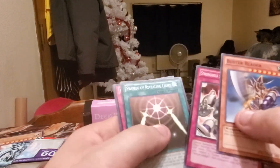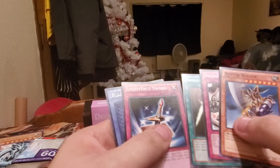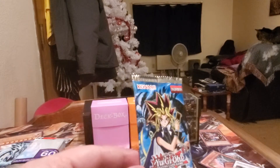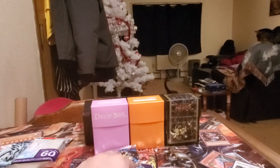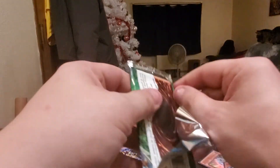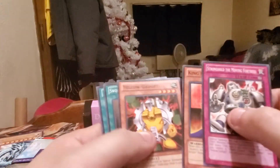Pack 3: Buster Bader, Stronghold the Moly Fortress, Swords of Iron Knight, Buster Bader, and another Monster Reborn. And our final pack is Dark Crisis — let's go ahead and open these. Stronghold the Moly Fortress, Kings of Knight, Girl Gadgets, Souls of Iron Knight, and Exchange.